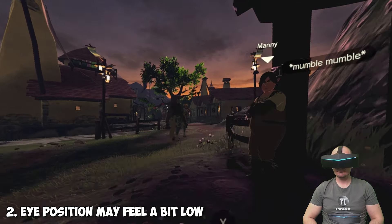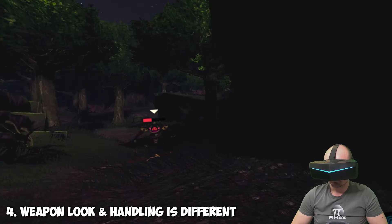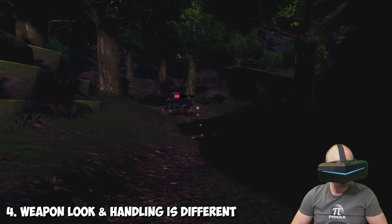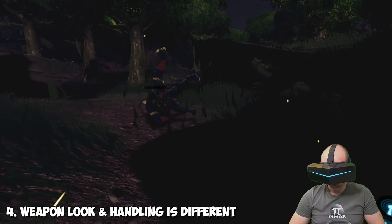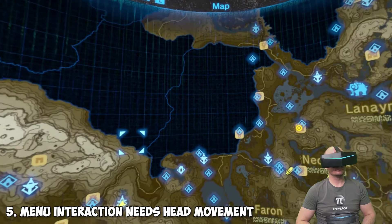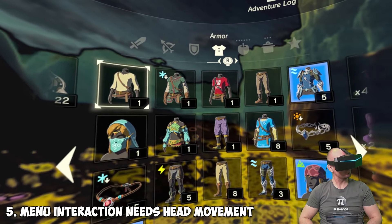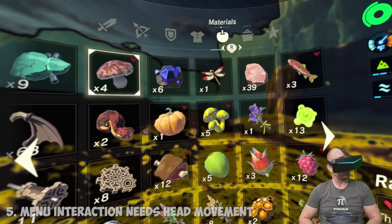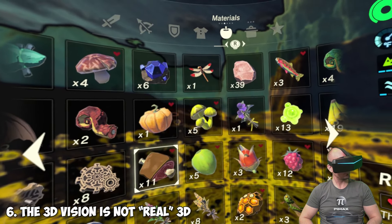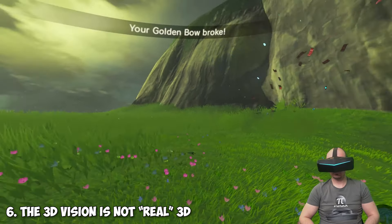When using melee weapons like swords, you'll hardly see them in action — you can see them, but it won't be obvious that you're hitting your opponent. Bows and arrows work great, but you won't see the bow in front of you as expected. The menus, including inventory, are easy to interact with but spread around the whole curved image area, so you'll need to move your head a lot to see everything. The 3D view made by Reshade is not real geometry 3D — it's emulated Z-buffer 3D, which can look a bit weird at times, though most of the time it looks good. It's very similar to how fake 3D modes look in VORPX.